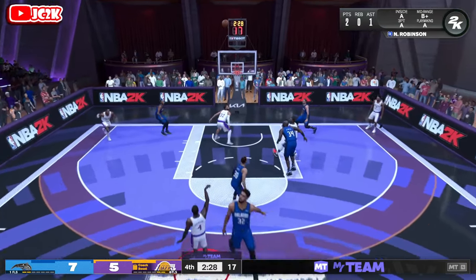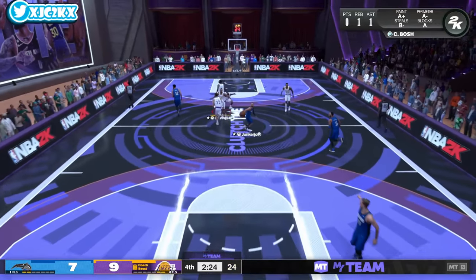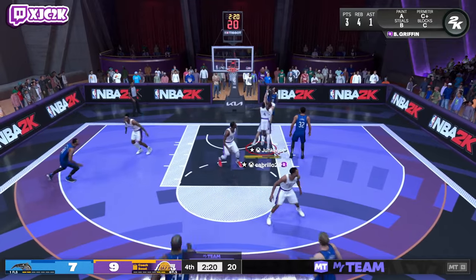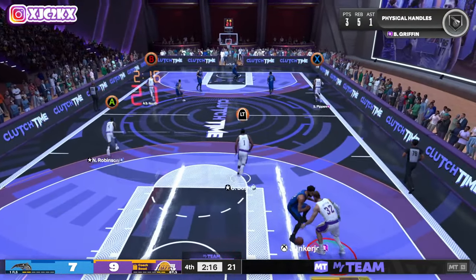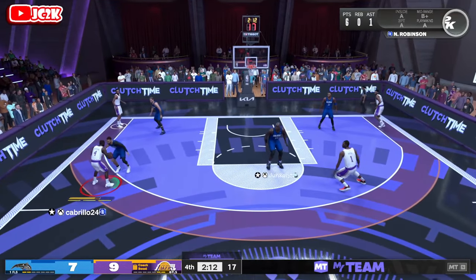I'm just going to shoot this one — I think there's enough space. Cat closing out — we greened it! Beautiful. Four-pointer for Nate Rob shooting the open three. He does have an 85 three-ball, so when you get open space it should be pretty knockdown. It's just slower than I wanted it to be. Blake gets the board and he's out in transition. Swing it over to Nate.